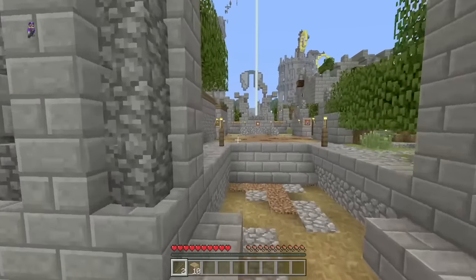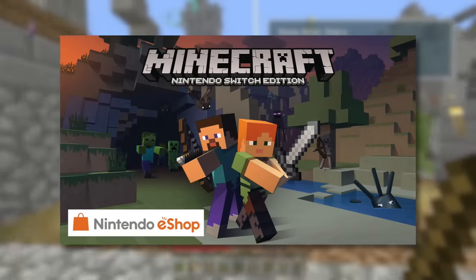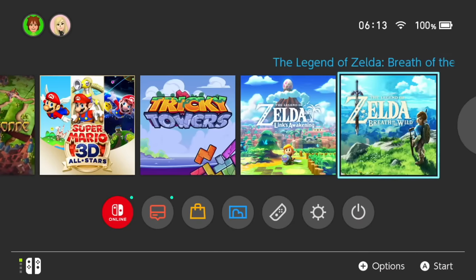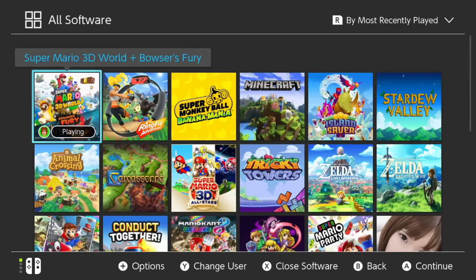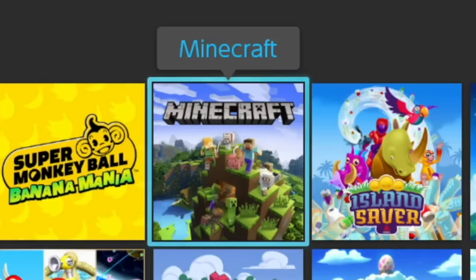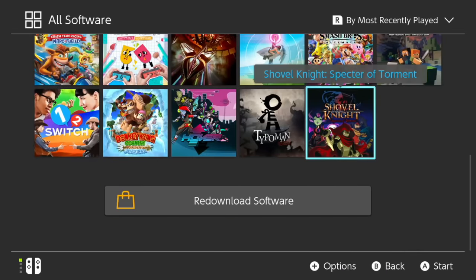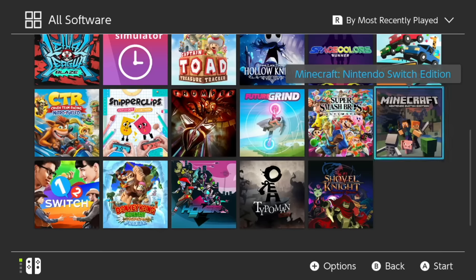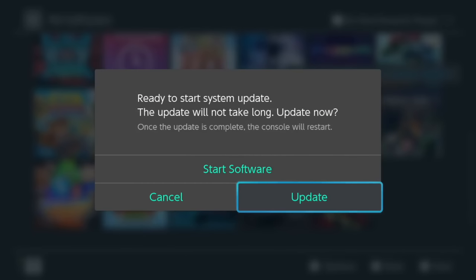However, Minecraft actually came to Nintendo Switch in 2017, and if you bought it in that one year gap, you have access to something very unique — a second version of Minecraft for the price of one. As well as having Minecraft, there's also Minecraft Nintendo Switch Edition. And today, after four years of no updates, I wanted to go back and show you what this one looked like.